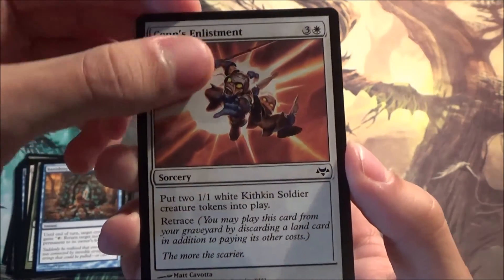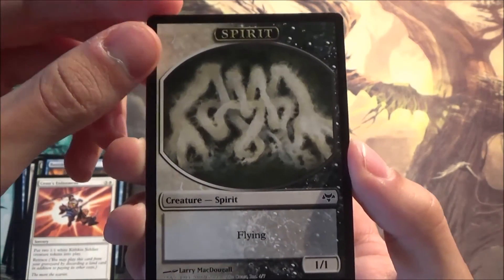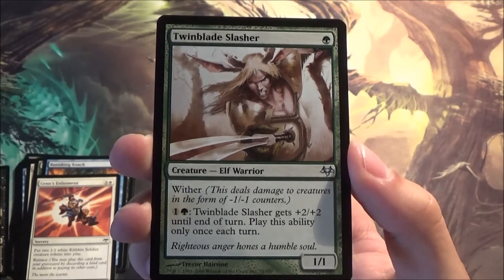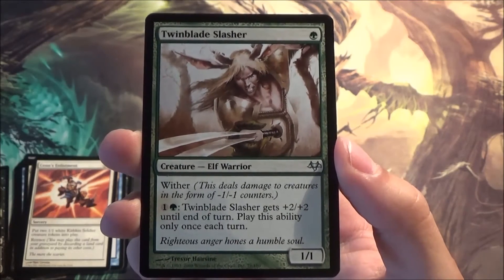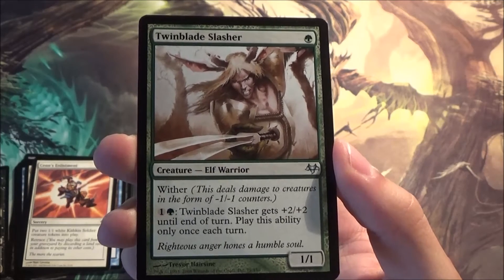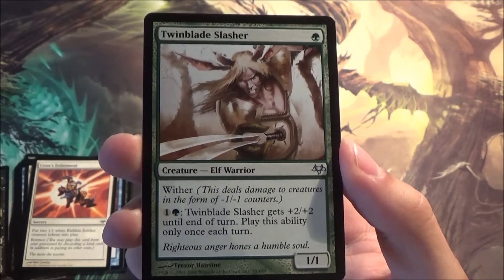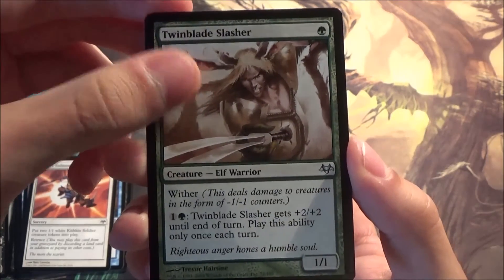Oh hello, a spirit! Here we have Twin Blade Slasher — these names! Good card, elf warrior, one one, has wither and can be a three three on turn two. So if you're playing an aggressive deck this is something you want to play. Pretty decent in limited as well, I would like to play this. I think I have a playset now.